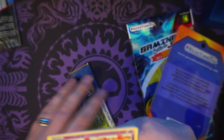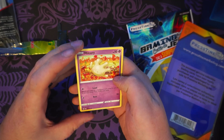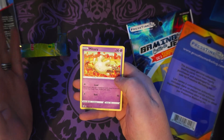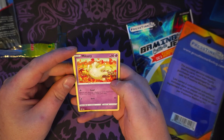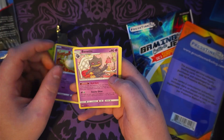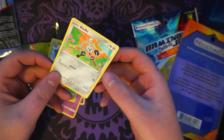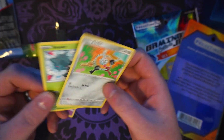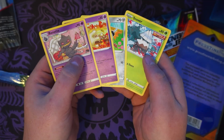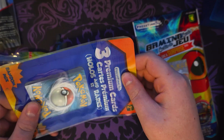What do we have? We have a Milcery — I have never heard of this card before in my entire life. Psychic basic — it's not rotated out. It has 'search your deck for a supporter card, reveal it and put it into your hand, then shuffle your deck.' Interesting. A Bonnet, which is non-playable. A Snover and a Clefairy — playable. All of these are still in cycle except for the Bonnet, so that's kind of cool.